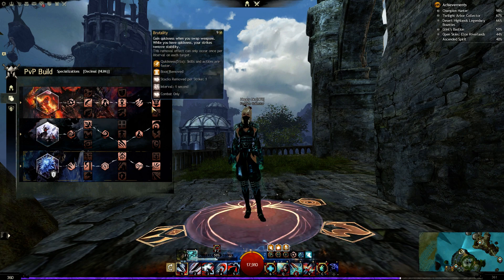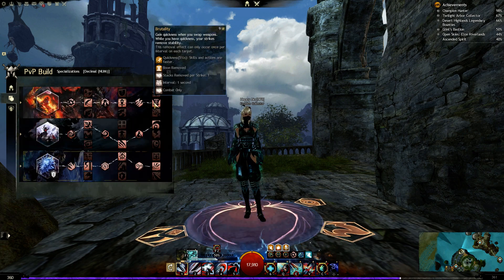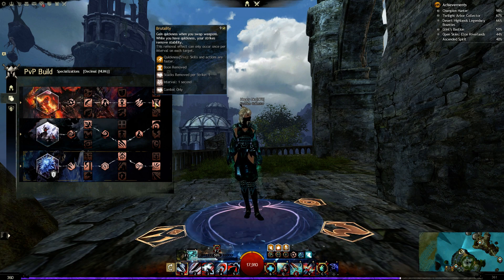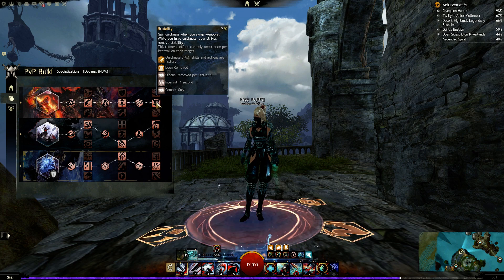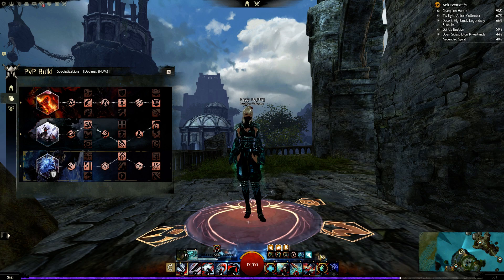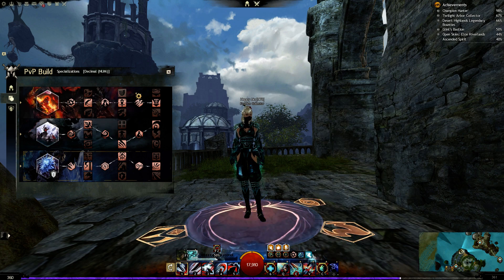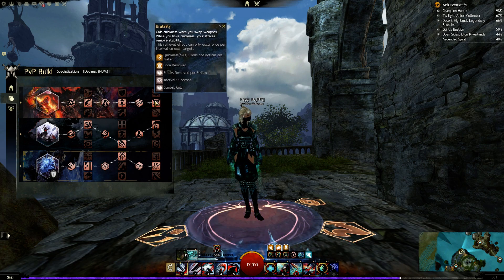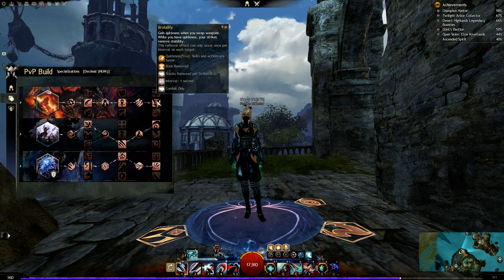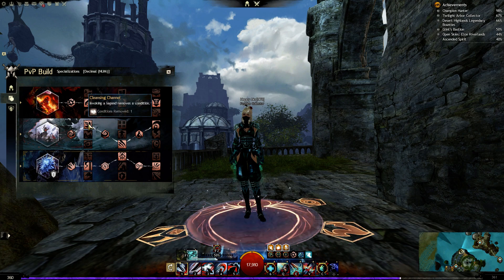In the Brutality trait line: gain quickness when you swap weapons, and while you have quickness your strikes remove stability. This is where Sigil of Agility comes in — you'll have about five-and-a-quarter seconds of quickness, and during those five seconds you remove stability from enemy players every second. This also triggers when you use your elite skill: it hits the enemy player and knocks them away even if they have stability, applying damage and CC. People who rely on stability are really wrecked with this build.